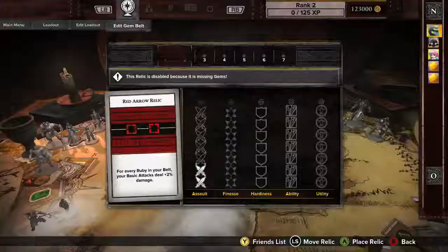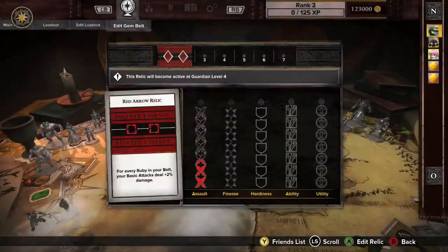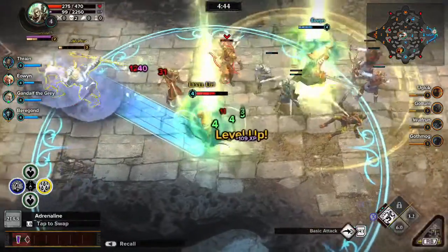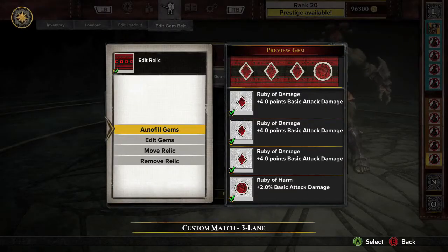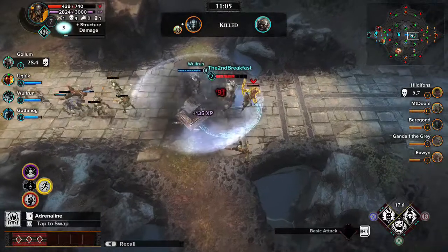For example, a Relic with two slots placed on the left side of the Belt becomes active earlier in the game at level 4, while a 4-slot Relic in the same place won't be active until level 8.